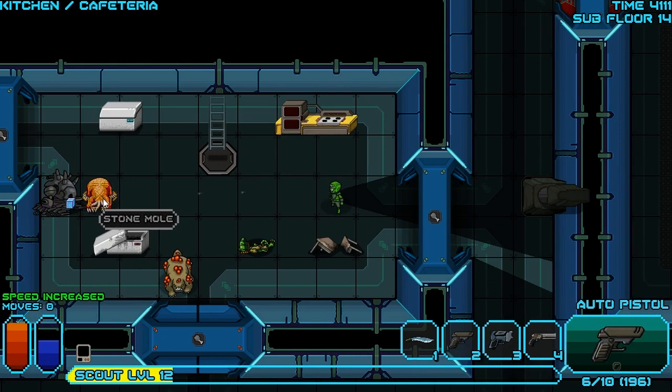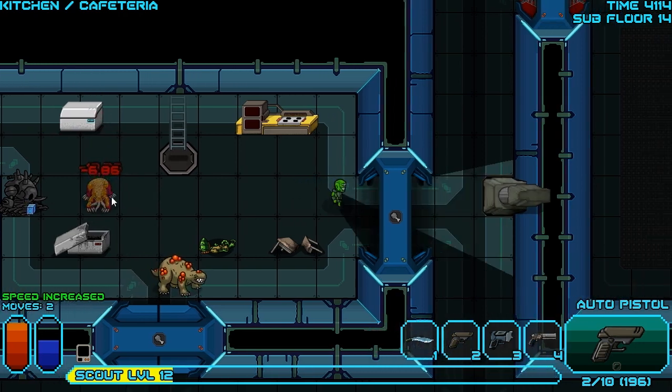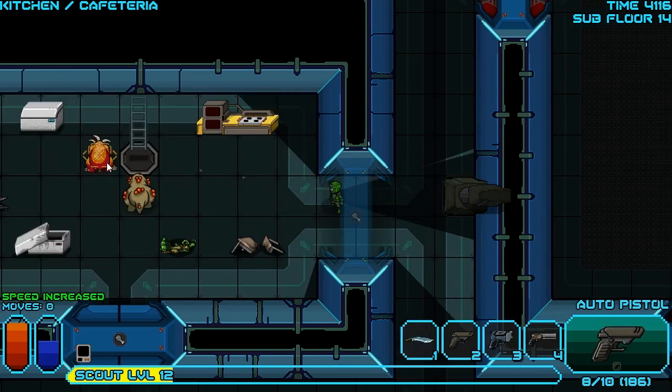We have the stone mole here who needs to die because if we attack him with a close combat weapon, he's probably just going to spit acid on us and that wrecks all of our stuff. I don't really like having that happen, so we're going to make sure he dies in a more painful way. Rotate around. Now he's dead. That's good.